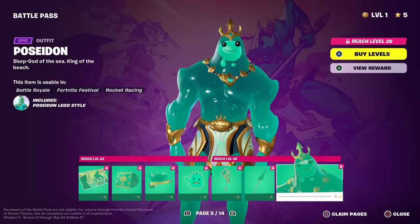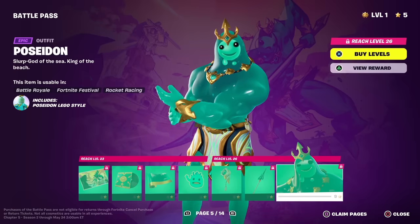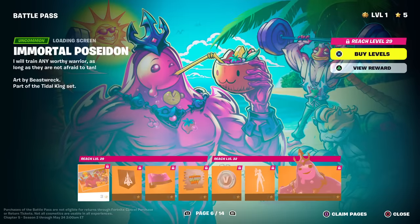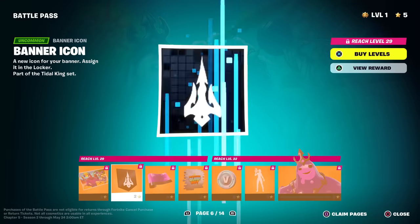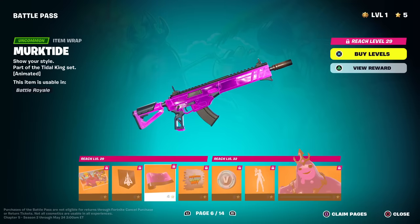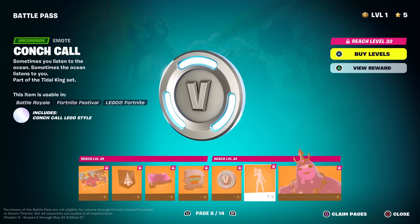Here is Poseidon — Slurp God of the Sea, King of the Beach. It's not too bad — come on, it's a Slurp Poseidon, that's kind of funny. It is kind of amusing that they went with the real name Poseidon and didn't give him a funny name. Then we got the Immortal version — looks like he's pink in this one. There's the banner, the Murktide — purple pink Slurp. King's Challenge: 'Do you even slurp, bro?' — that's funny. 100 V-Bucks.